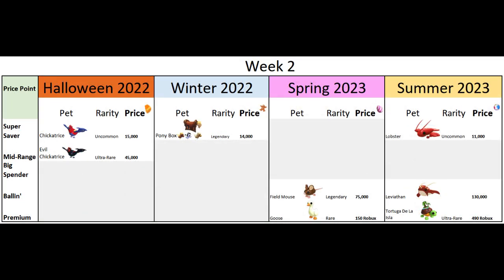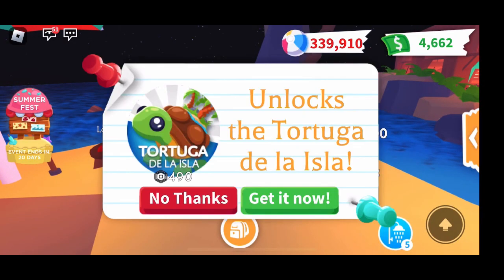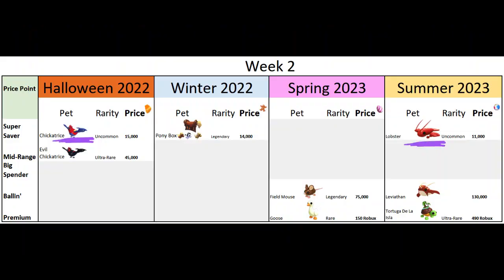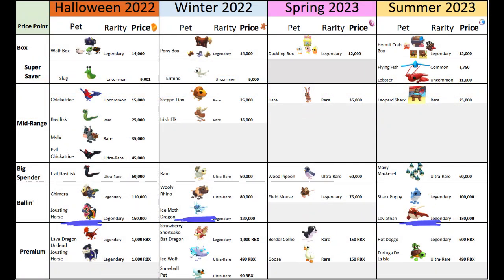In week 2 they added the ultra rare tortuga delarisla for 490 robux, the legendary leviathan for 130,000 balls, and the uncommon lobster for 11,000 balls. The tortuga delarisla is absolutely adorable and we think it will hold value more than other robux pets in that range, however we don't have robux so we'll wait to trade for it. The lobster is cute but around the same value as the chickatrice from week 2 of Halloween — those lost popularity quickly. The leviathan is very cool and we think it will hold value similar to the jousting horse or ice moth dragon.